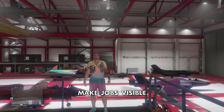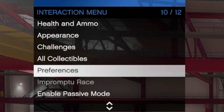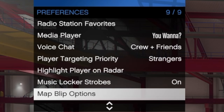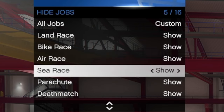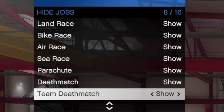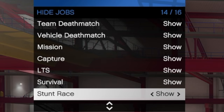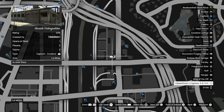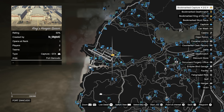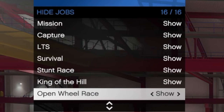First of all, you will need to have your jobs visible on the map. To do this, go into your interactions menu, then select Preferences, Map Blip Options, and then Jobs. From here you can show or hide the jobs that will appear on your map. You can edit this to only show certain types of jobs, like ones you have created to get to certain places. Do make sure you have open wheel races hidden, as these do not always spawn you at the location given on the map.